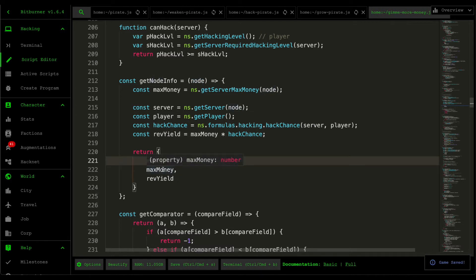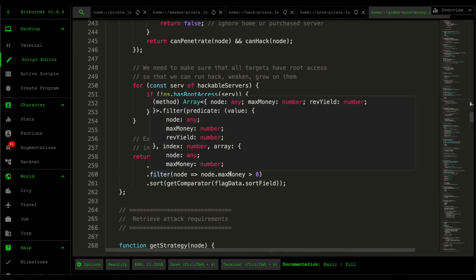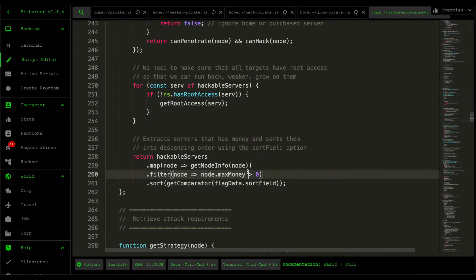The reason we calculate revenue yield this way is that hacking chance determines how much money you can actually gain. For example, if a server has $1,000 and your success rate is 90%, you can theoretically yield up to $900. We return an object with the server name, maximum money, and revenue yield. The dot-filter that follows keeps only servers that actually have money, since we can only steal from servers that have money in the first place.